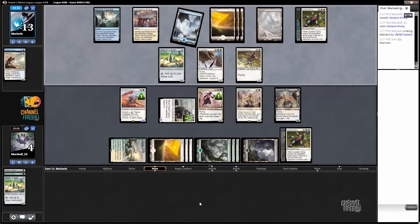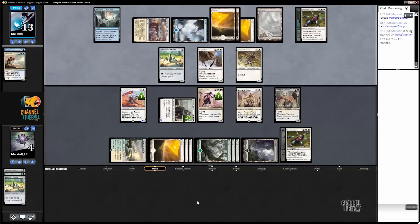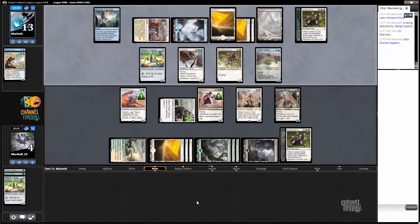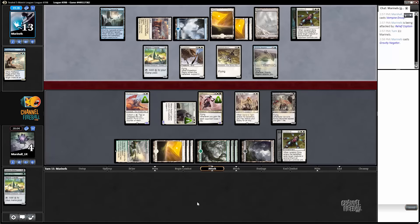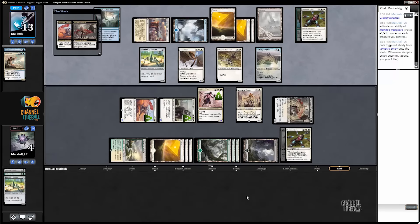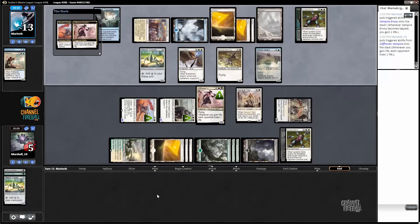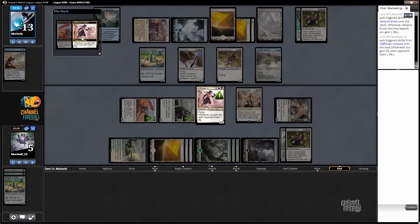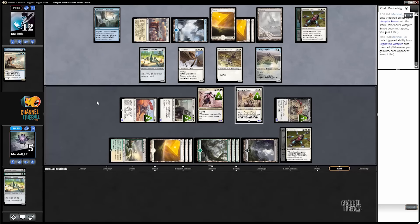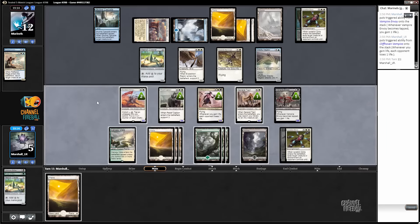Now we go up to five and put counters on all of our things. Gravity negator. We're looking good now. Close game, but I think we're good.